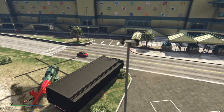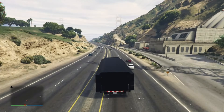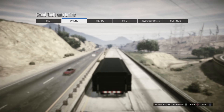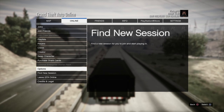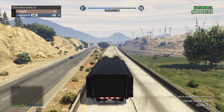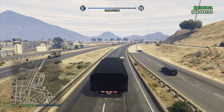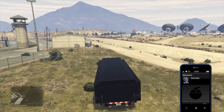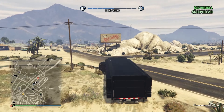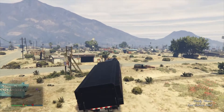The video kind of cut off so I had to start a new recording, but from there you just want to grab your Mobile Operations Center and make your way over to either the strip club or Sandy Shores. A lot of you know the strip club method — I personally like the Sandy Shores method even though it's a little longer, but you can go to whichever one you prefer.